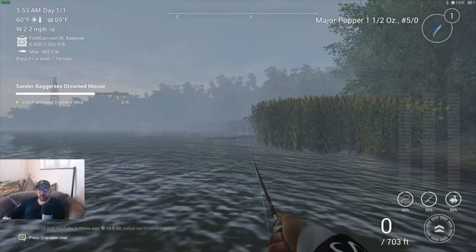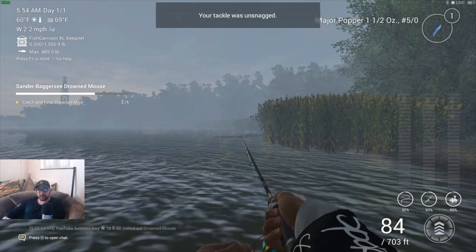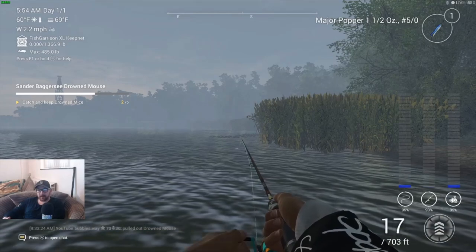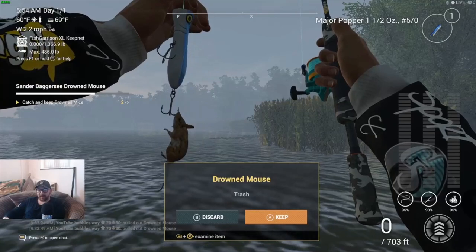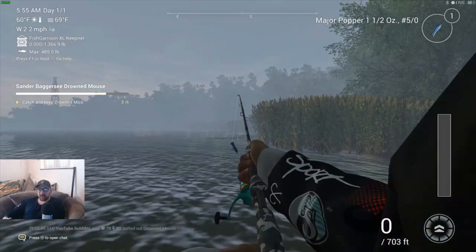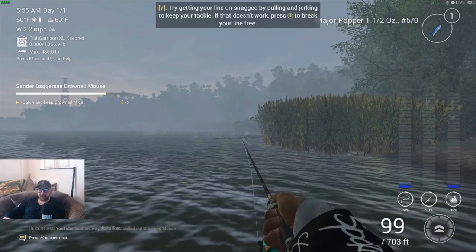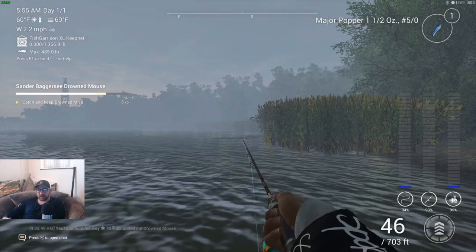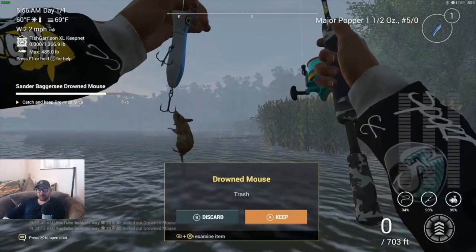I might actually be able to do this without any more edits. Snagged again. Whenever I'm doing these missions I randomly go to random places because I try to think of where things would hide out — certain fish, or in this case drowned mice and lily pads and stuff like that. Every place I go is completely random but it always seems to work out, so that's pretty good.